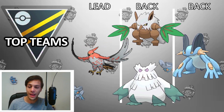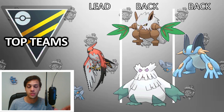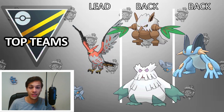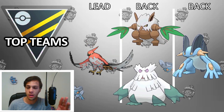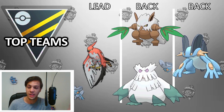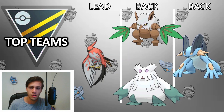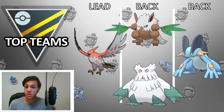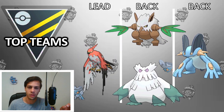Let's get on with the teams, starting with one of my absolute favorites: Talonflame lead running Incinerate, Flame Charge, Brave Bird. Swampert in the back running Mud Shot, Hydro Cannon, and Earthquake. You have the choice between two Grass Pokemon also in the back — Shiftry or Abomasnow. Both run the standard moveset: Snarl, Leaf Blade, Foul Play for Shiftry; Powder Snow, Weather Ball, Energy Ball for Abomasnow. Abomasnow, Shiftry, or even Swampert can all be Shadow as well — that's up to you.